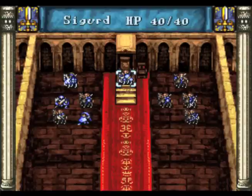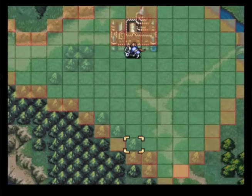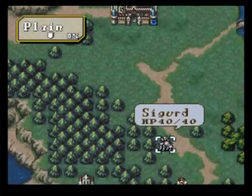Hey guys, this is NHSDL06. Hello and welcome back to Let's Play Fire Emblem: Genealogy of the Holy War. Last time we did a lot of arena grinding and it actually paid off quite a bit. A bunch of our characters got some nice levels and we were able to make some nice gold. So let's go ahead and begin using the sortie function of the castle menu.